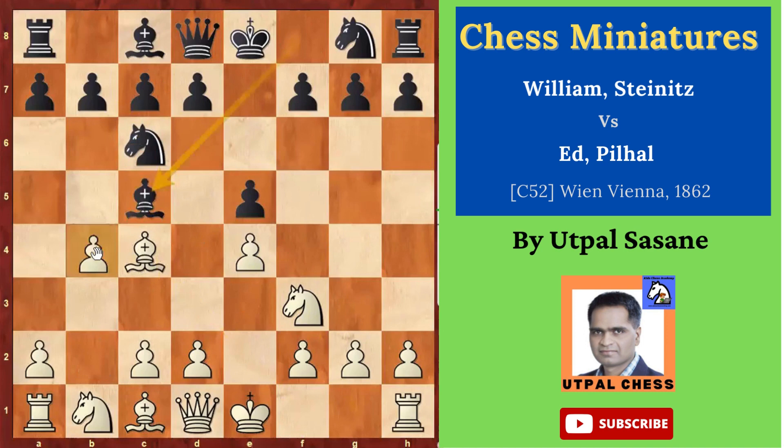Then b4 — he wants a gambit. Bishop takes b4. c3 attacking the bishop. Bc5. Castle. And then Nf6, another developing move.